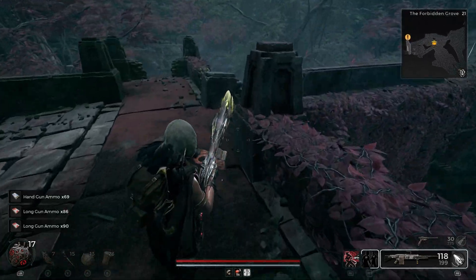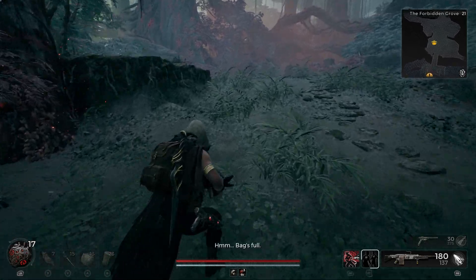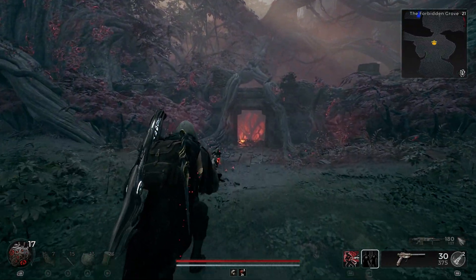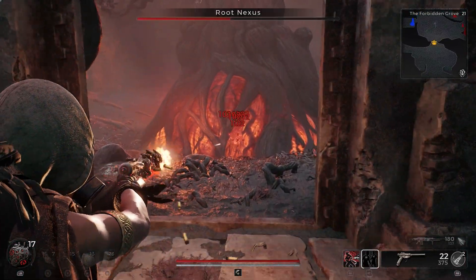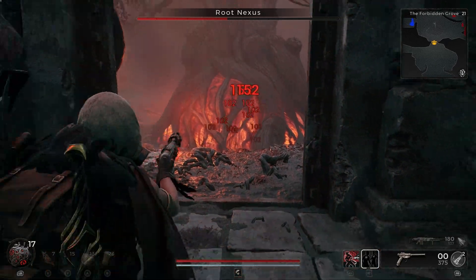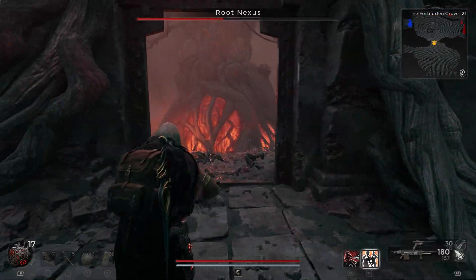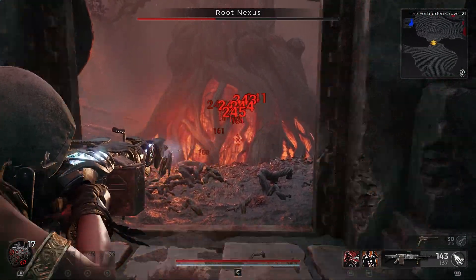As soon as the big Ground Elite is gone, it becomes quite easy because that was the hardest part of fighting Root Nexus. We can kill Root Nexus easily from here, but doing a no-damage run requires extra effort and you have to be extra careful. After this I think only one Archer is left and two small Dragon Roots.